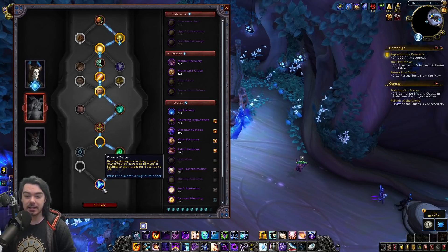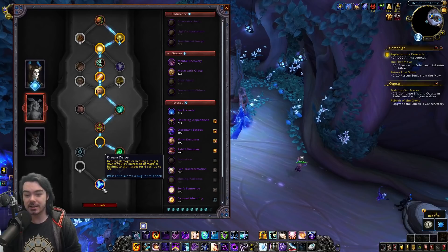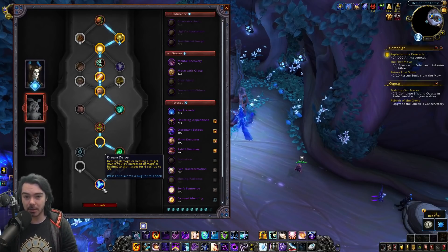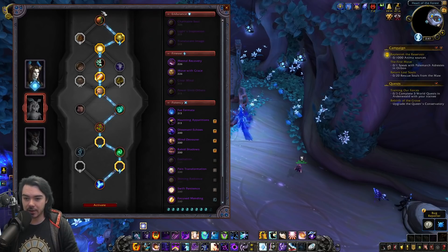Dreamweaver's capstone is Dream Delver: dealing damage or healing a target grants 1% increased damage or healing to that target for 4 seconds, stacking up to 3%. So your first three damaging abilities on a boss build up the stacks, then you're doing 3% more damage to that single target for the rest of the fight. This seems very strong and appropriately balances the tree's defensive nature with a powerful throughput talent at the bottom.